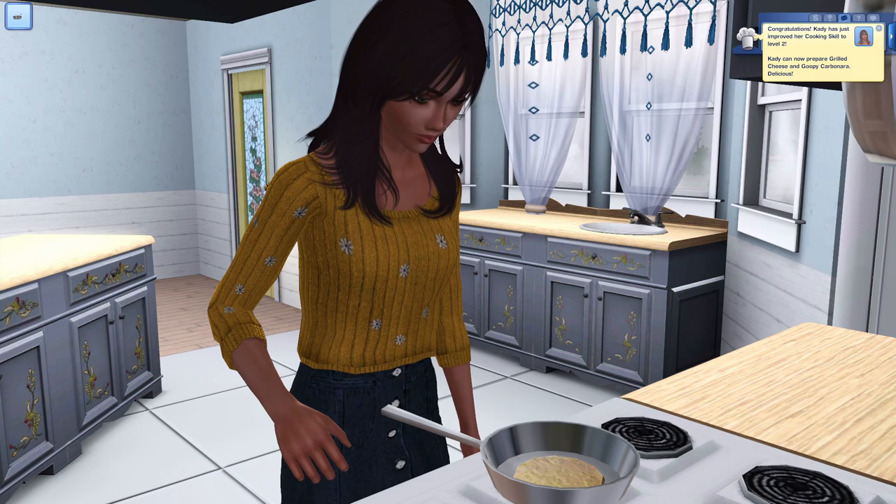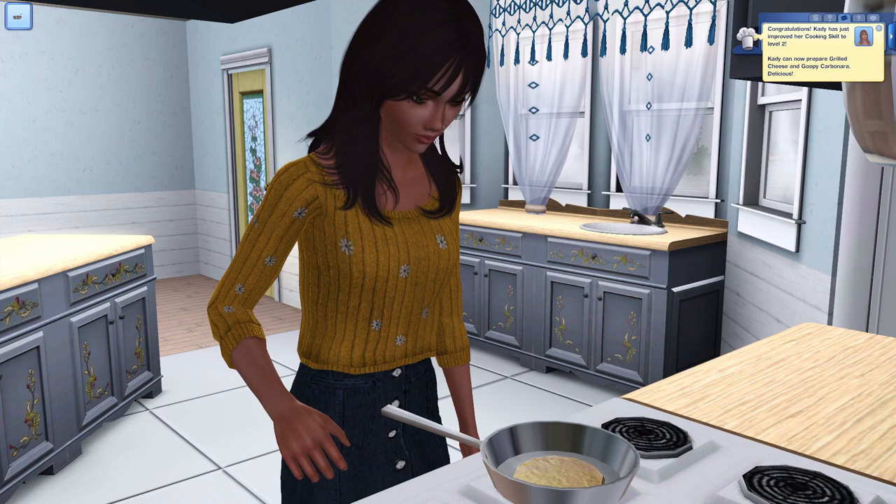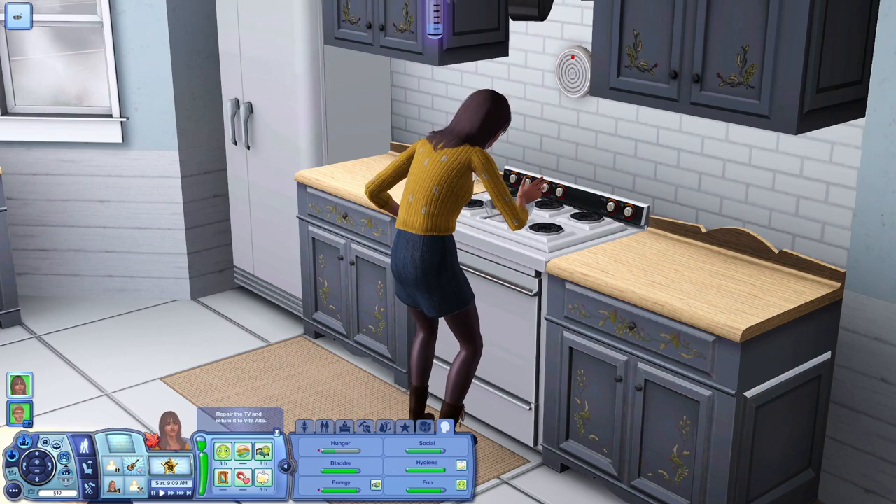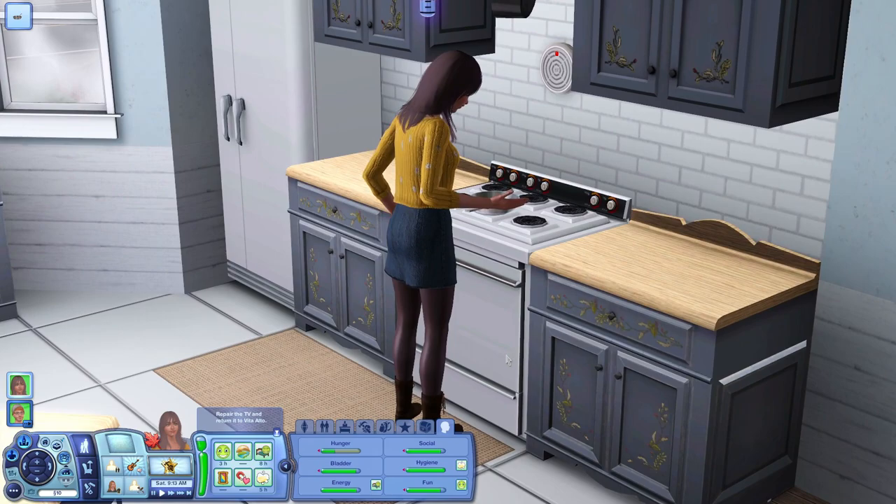Hi friends, it's Wit, and welcome to part four of The Sims 3 Legacy. Before we officially get into the part, I kind of want to go over all the changes that were made off camera. I did give Katie a little makeover — she has this mustard-colored sweater, which still fits her yellow favorite color, but it's a little more seasonally appropriate.